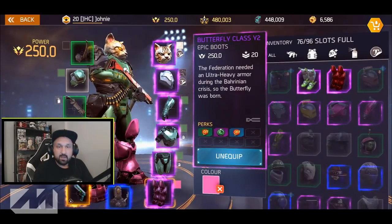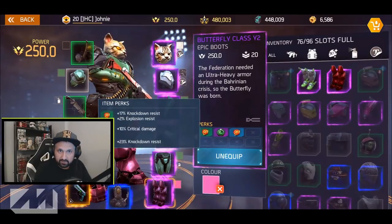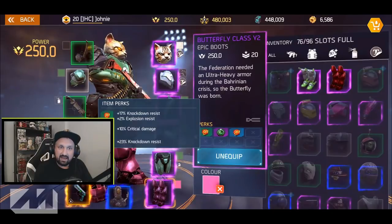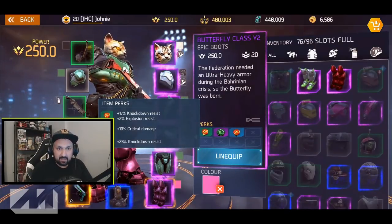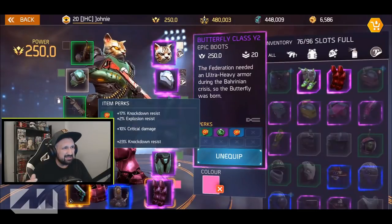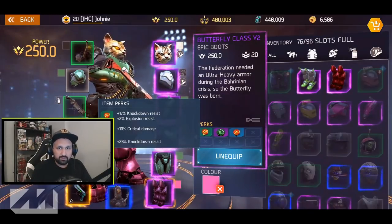So what are the perks? When you click on your boots you're gonna have some icons at the bottom — click on those icons and you'll see the perks. Here are my boots I'm wearing right now, a Butterfly Class Y2. You see the numbers on the left: knockdown resistance, explosion resistance, crit damage, and another knockdown resist. You can have double knockdown perks, double explosion stats, crit damage, or even cooldown reduction — about 1% for your skills.